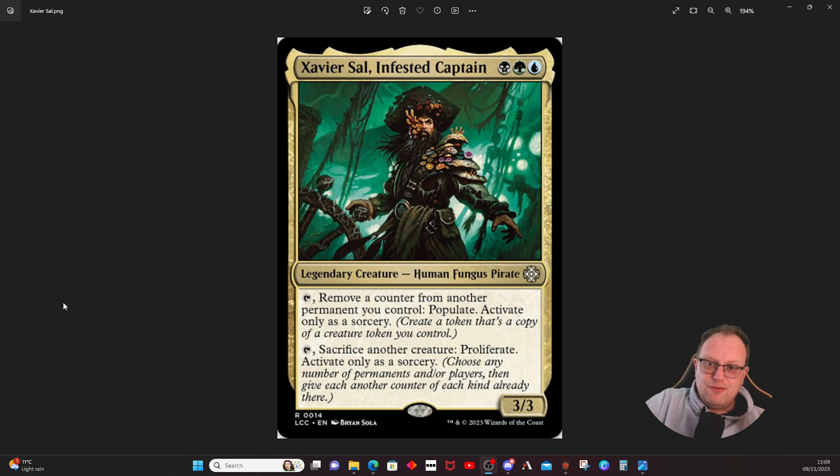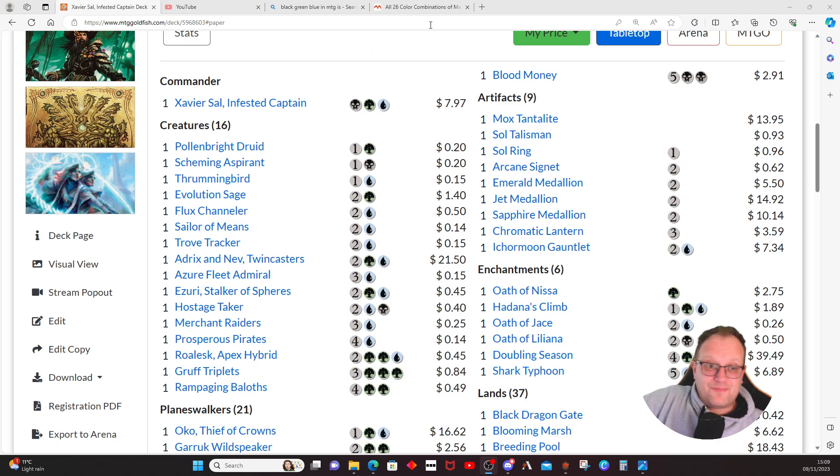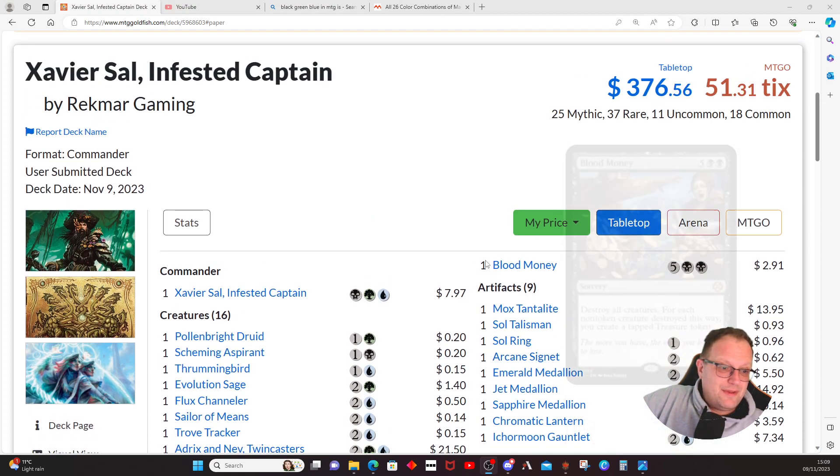I honestly don't remember seeing anything like this for a while. I love it — I think it's a fantastic card — but it really did challenge my brain on how I was going to build this. Do you just want to go down one side and ignore the other? Do you want a token deck focused on populate, a proliferate deck, or both? I kind of decided to go down a bit of both with one main theme, and this is what the deck looks like today.